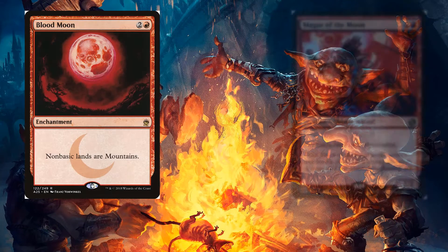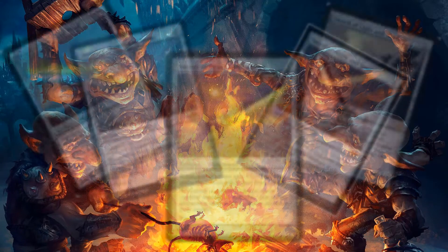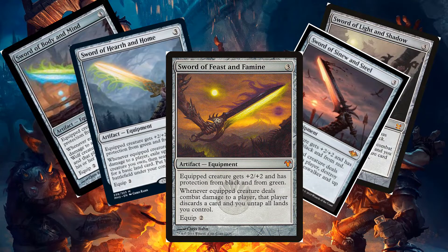...cards like Blood Moon, Magus of the Moon, and Goblin Charbelcher. If you really want to power up this deck, you can look into some of the Sword of X and Y cycle and get slamming value out of each of them.